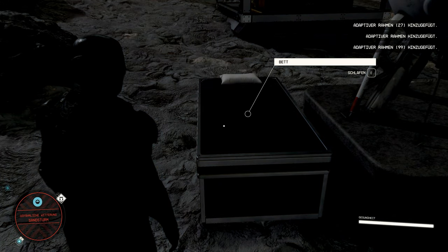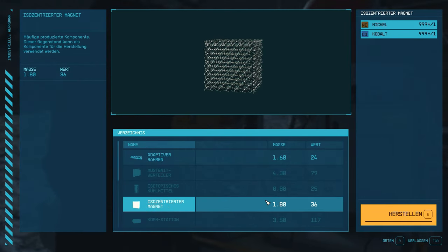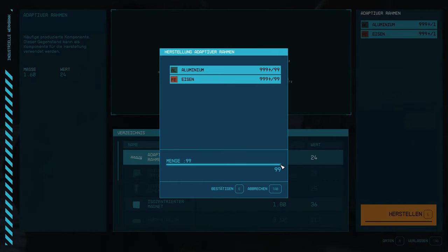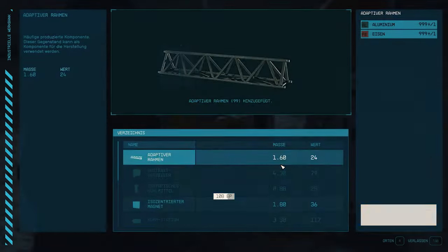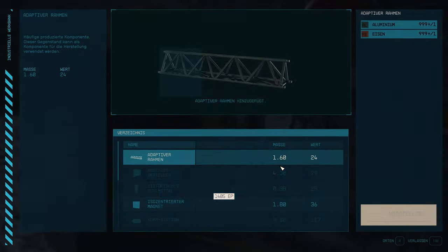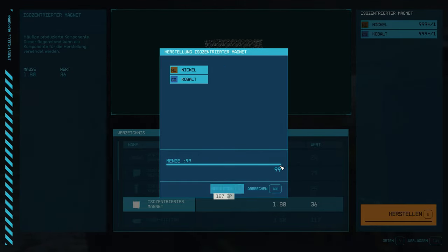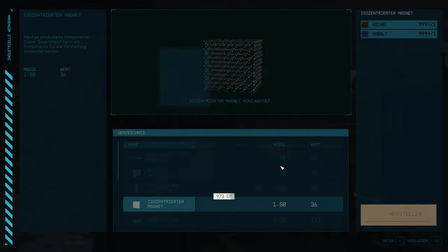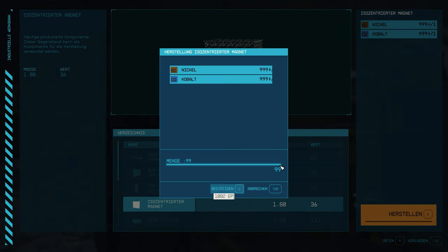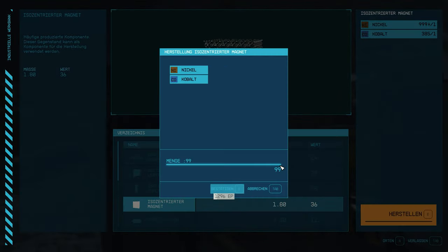A tip for crafting: if you are crafting adaptive frames or magnets, you can leave your mouse directly at 99 and use a click confirmed with the E key to craft a lot very quickly. This way you can craft thousands of resources within a few seconds and collect a lot of experience points very quickly. Make sure to have slept at least one hour before each crafting round, because then you receive a 10% XP bonus — or 15% if you have a companion in an active relationship. Thanks to the availability of nickel and cobalt, we can also craft isometric magnets, which offer a little more experience points.